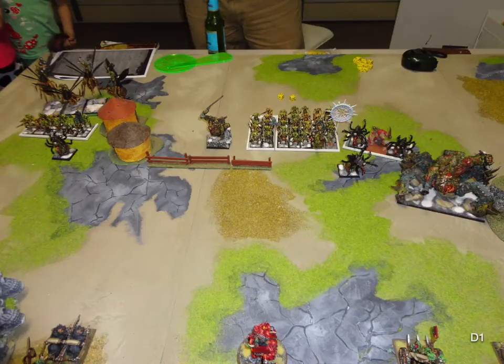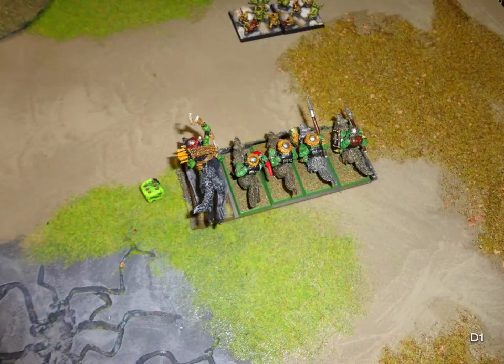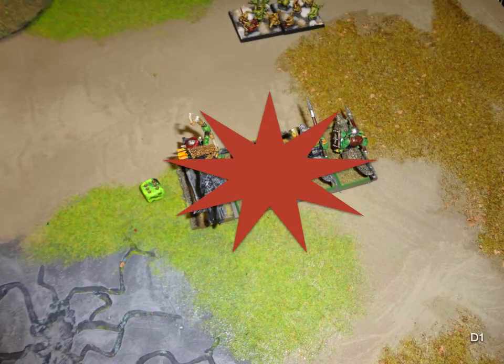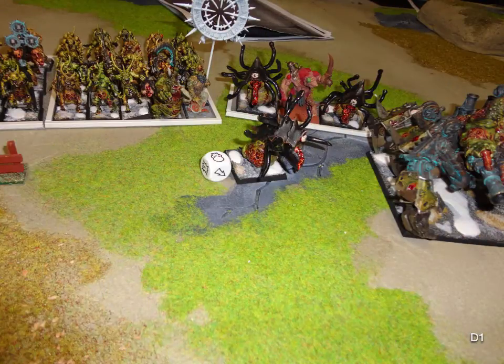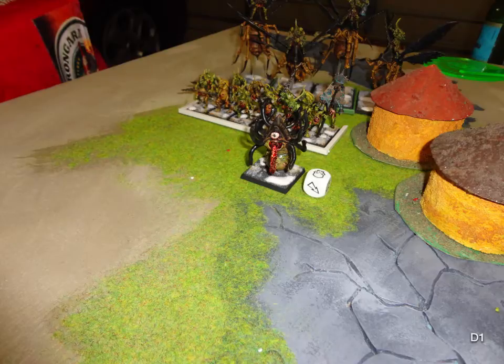Daemons win the first turn, so they push forward — no charges. The Nurglings move up; I think they just moved up rather than charged. Magic rolled an 8, so it triggered the Dark Prince first — I had to roll a dice for everyone. My right-hand Wolf Riders failed their 3D6 leadership test — they're dead. In terms of spells, he got Miasma of Pestilence off on the single Beast at the front, and then Putrefaction on his left Beast.